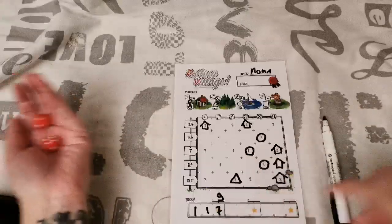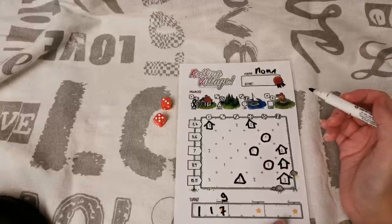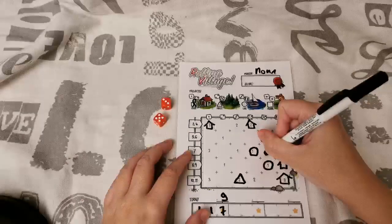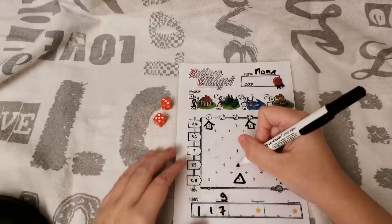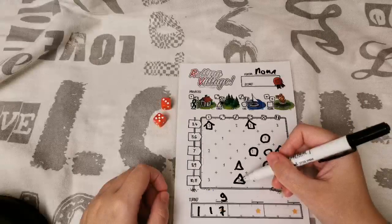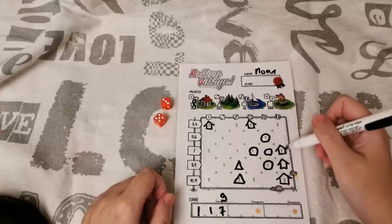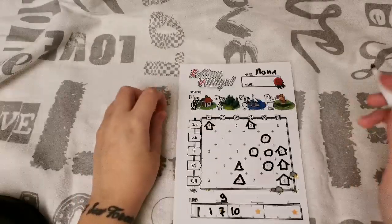Moving on to turn 4 — we're already one turn into the game and not even 10 minutes in, so as you can see it's a really quick game. A forest goes in number 3, and a lake which is number 3 goes somewhere in number 5. That's great — we wanted a lake up there. The forest goes directly above the other forest so I can make a group. Then we score row 8, and because this group is connected I get to score two plus all these lakes plus these houses: 2, 3, 4, 5, 6, 7, 8, 9, 10. Now we're really getting somewhere.